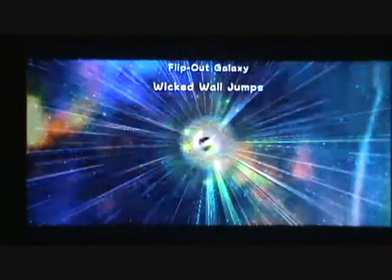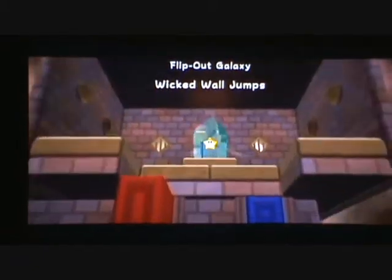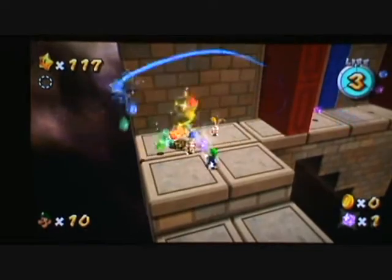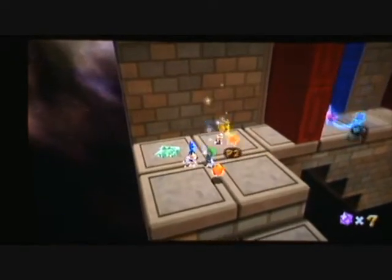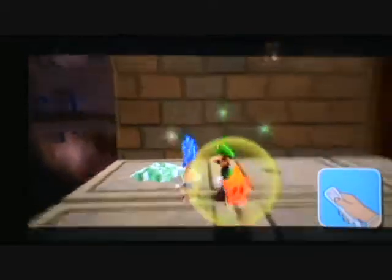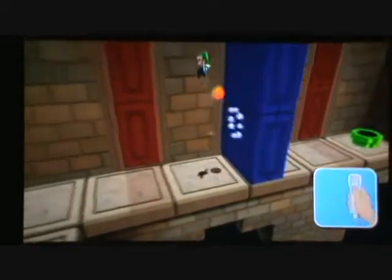This star is called Wicked Wall Jumps. This is actually a really cool star. Looks like those are the return of the star bunnies. This star is all about spinning — that one's in midair. Spin and make the ledges pop out and go back in. Jump and spin. That's basically the concept.